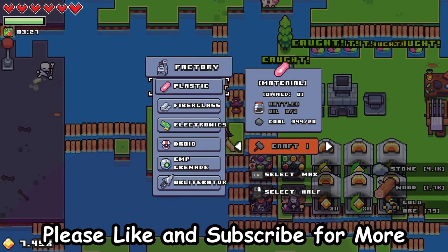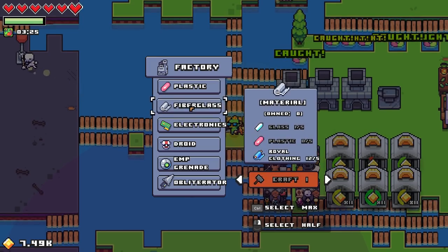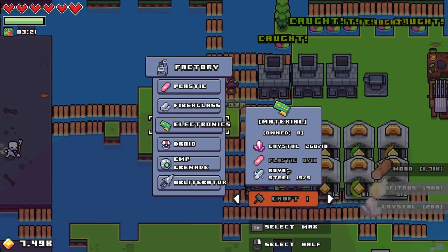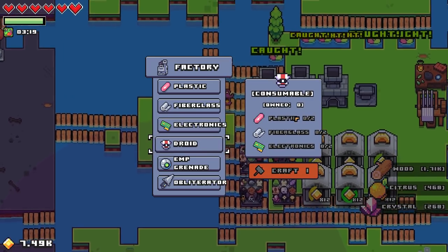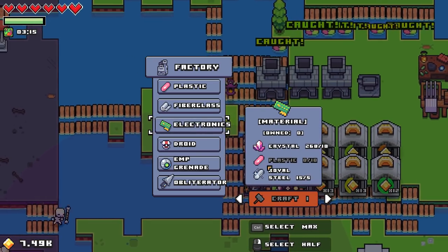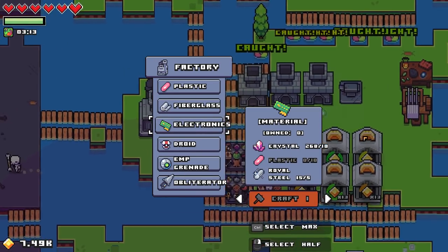Plastic. Bottled oil? We'll get back to that. Fiberglass requires plastic. Electronics requires plastic. Droids require plastic and fiberglass. EMP, electronics — and of course that requires plastic too. You're getting the general idea.